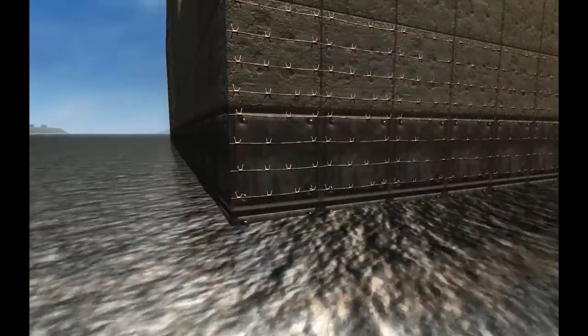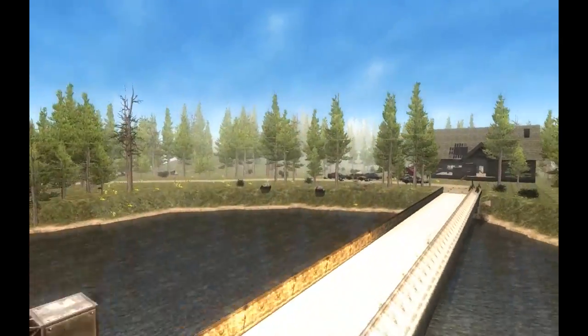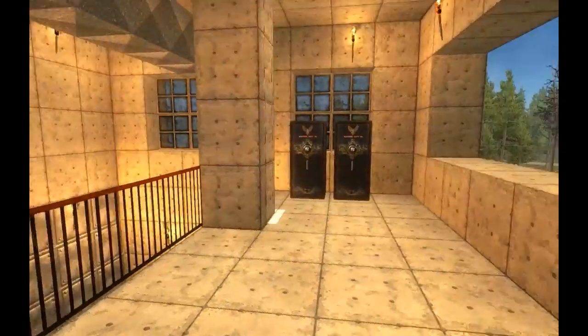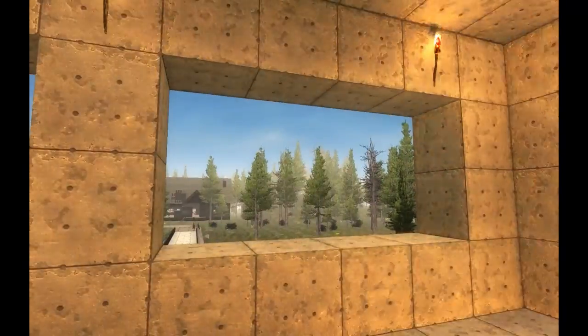We do have barbed wire on the outside walls. We will see what happens. I think we'll go ahead and get in the game — we'll put it on insane mode, cheats off, and we'll see how long it takes for them to destroy it.